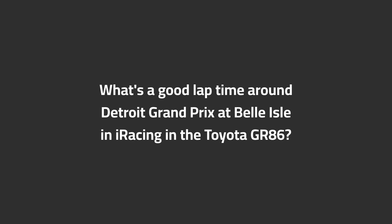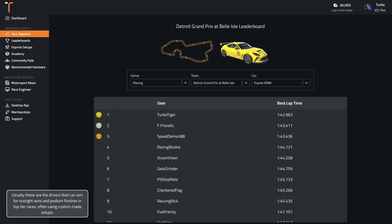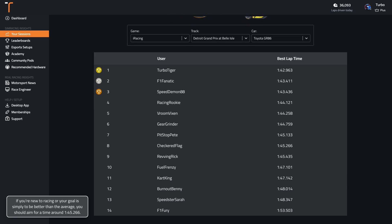What's a good lap time around Detroit Grand Prix at Belle Isle in iRacing in the Toyota GR86? The top time set by a TrackTitan user is 1:42.10. The fast drivers in the top 5% achieve a lap time of around 1:42.10. Usually these are the drivers that can aim for outright wins and podium finishes in top tier races, often using custom made setups. If you're new to racing or your goal is simply to be better than the average, you should aim for a time around 1:45.3.